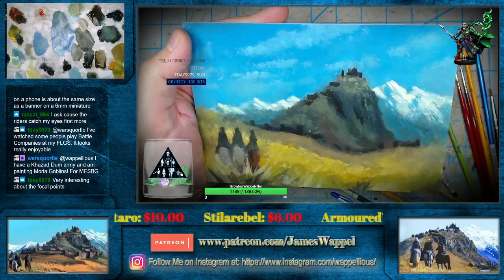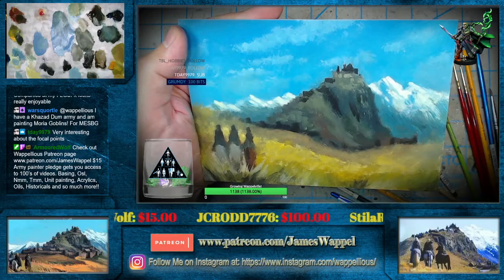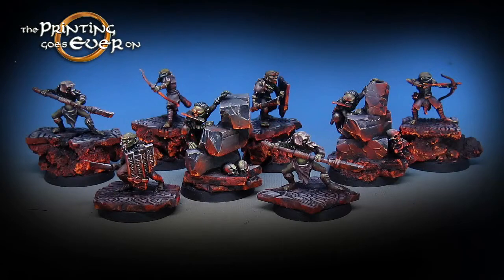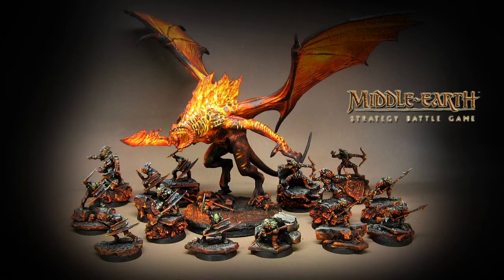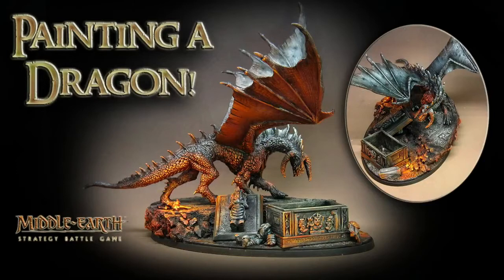These are the printed ones from The Printing Goes Ever On — really loved painting these guys. And then of course we've got our Moria army here. You can go back and watch these streams — we painted all those goblins, we painted the Balrog. And then of course, where's our Moria dragon? It's been a while since I've actually had a chance to look at the dragon. There he is — so there's our Moria dragon.